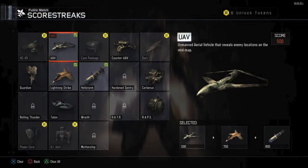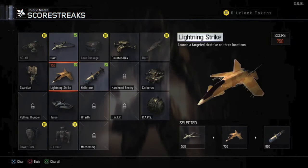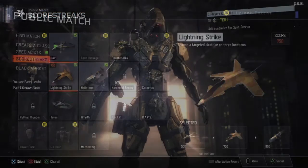I like the Lightning Strike and the Hellstorm just so I can drop the bombs on them early and take them out of the game, so I can rack up even more kills. Those are the three scorestreaks I really love running.